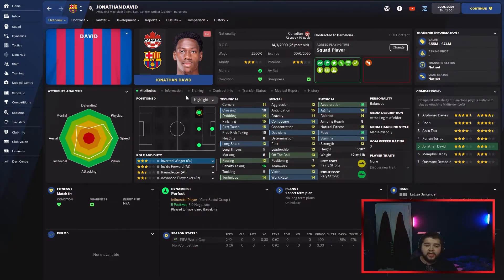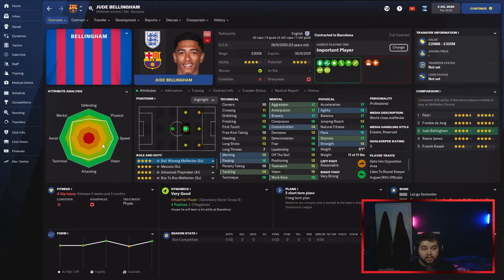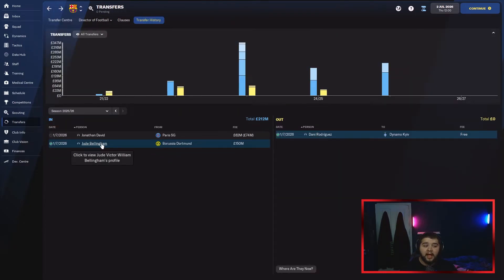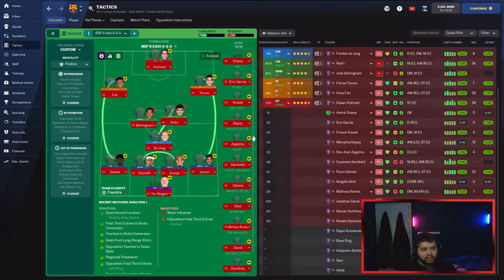Another player I wanted to replace was ter Stegen due to his age, but no clubs were interested so I've stuck with him. We've got Onana on the bench. The big signing is what I think is the best midfielder in the world for potential and growth — Bellingham. He plays like he's 26 but he's 23 in game, 18 in real life. He cost us 150 million and took a lot of negotiating. He is a literally perfect player — six foot one, every attribute incredible. He slots into the team with ease, meaning Kessie drops to the bench. Final best XI: Ter Stegen, James, Raojo, Koundé, Davies, De Jong, Bellingham, Pedri, Torres, Fatih, and Vlahovic.